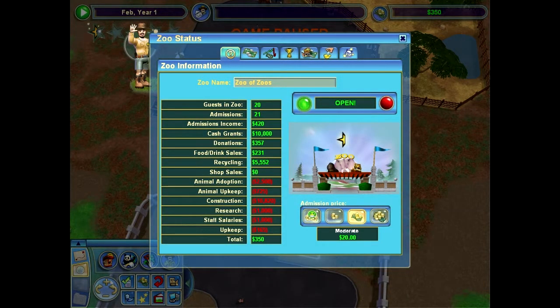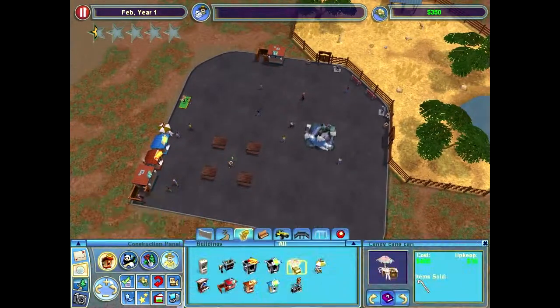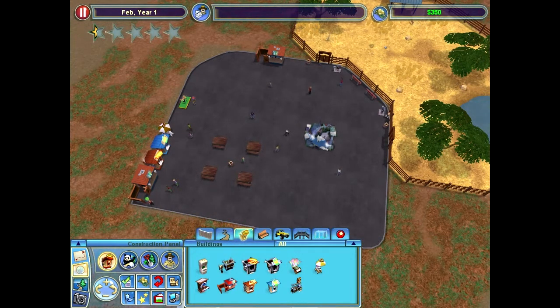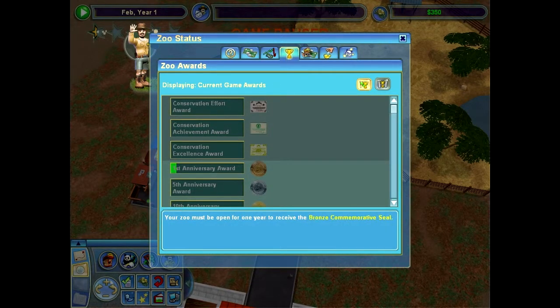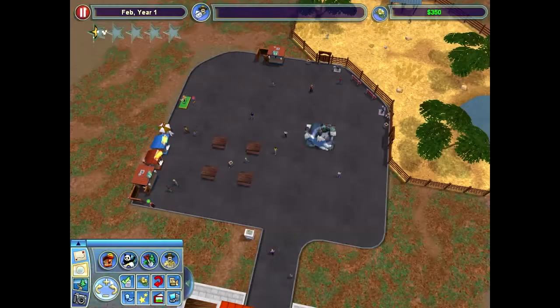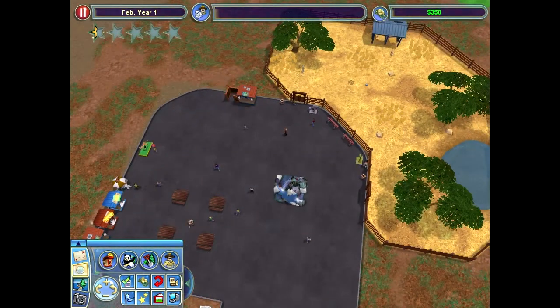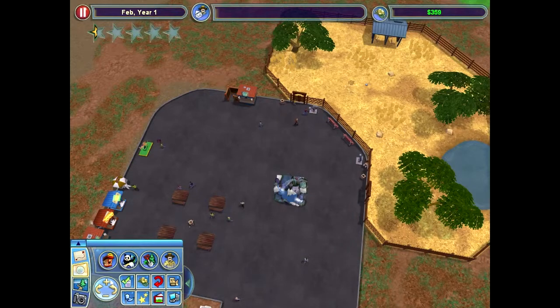We got 20 people in here. A cash grant would be amazing right now, but we need the gift stand, which means we need our popularity to go up. Things are doing good, can't really complain. We're getting there. Got all kinds of cool stuff. Our donation boxes are doing great — $60 and $194. That's a good start.